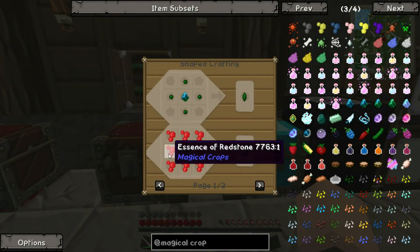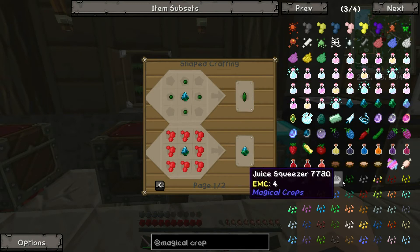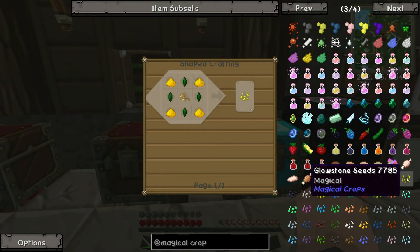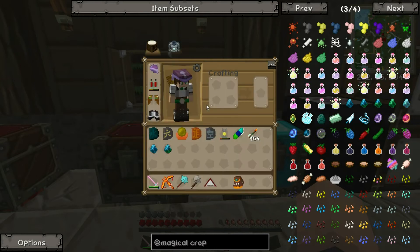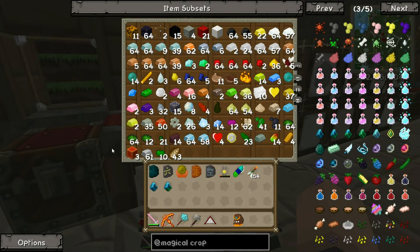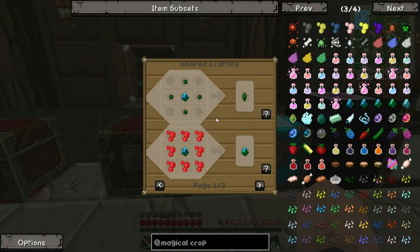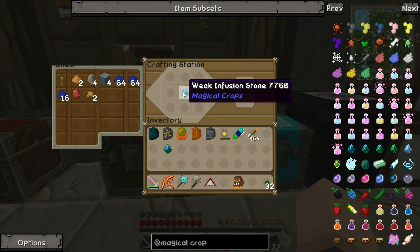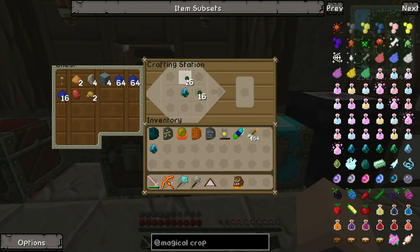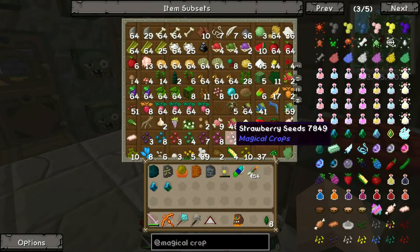With the regular infusion stone we can make regular essence. The next tier up is redstone or glowstone seeds — I'll do redstone because it's more mechanical. So we need to make ourselves some regular essence. We've got loads of essence here. We make weak essence, then use that to make regular essence. Nice.